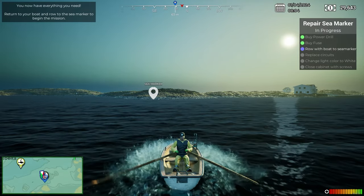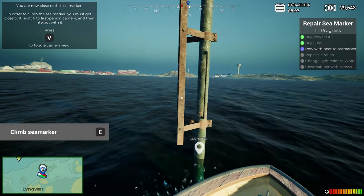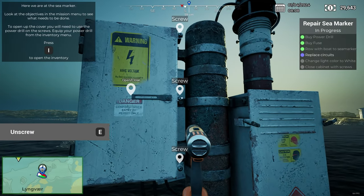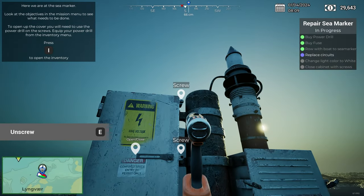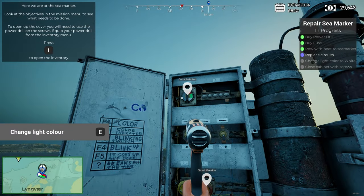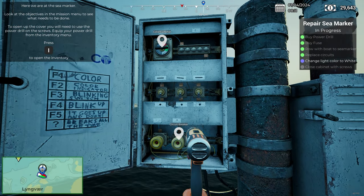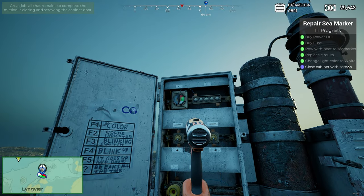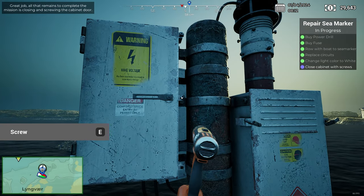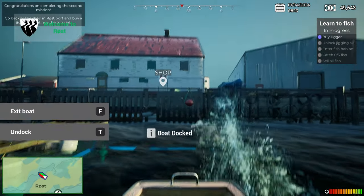Here's the sea marker. Climb up. We've got to get our inventory and get the power drill out. Use the unscrew — going into full Car Mechanic Simulator here. Open door, change the light color, circuit breaker, new fuse put in. Change the color to white and close the cabinet. And there we go — you've gained a new skill point.